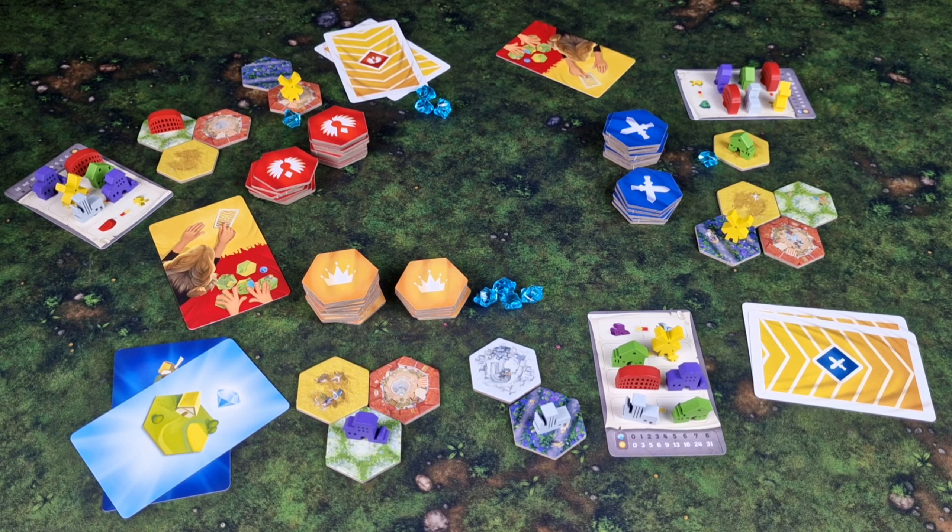The set containing the least amount of tiles must have a gem token placed on it, and these are worth victory points at the end of the game.